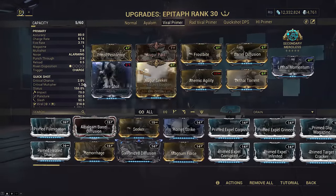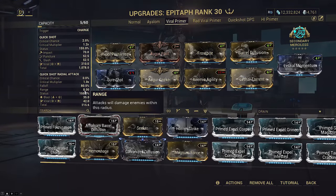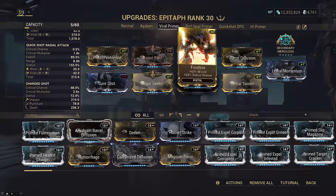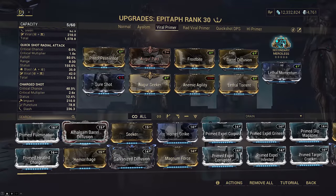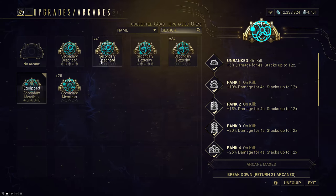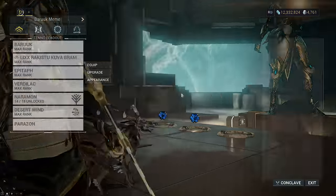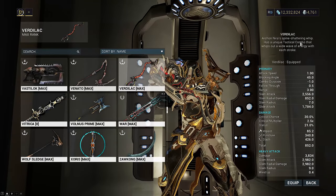The same holds true for the pistol, however we now have the option to bring a viral primer if you want. I would go the AOE route with Epitaph because the range on your Desert Wind waves is absolutely ridiculous, so something like Nukor is kind of wasted. This is a pure viral Epitaph primer build with multi-shot, fire rate, and bonus status. Once again, don't slot Dexterity arcanes — Deadhead and Merciless really have no difference because Epitaph doesn't need to reload.